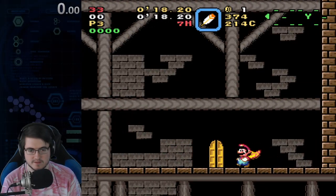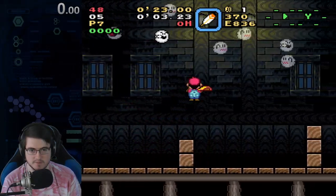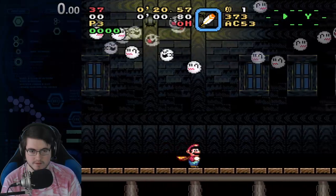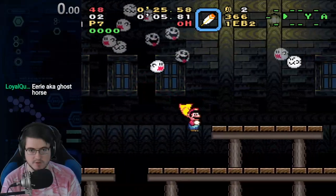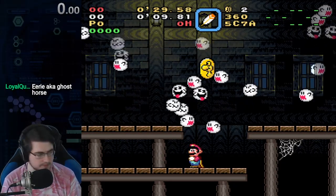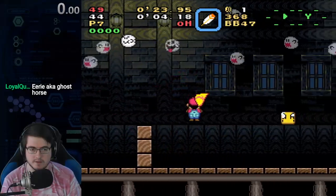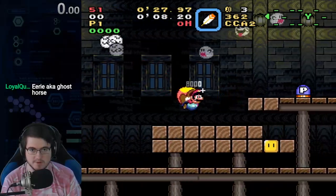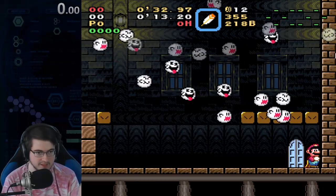It's a pretty small time loss. This room, I do four spin jumps here. The timing is really weird — you want the last spin jump to be kind of like that, where I was holding the spin jump but didn't go high. Just a real small tap, two cape backs, jump, and then land on the P-switch.